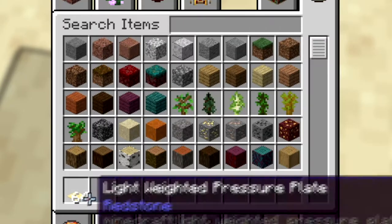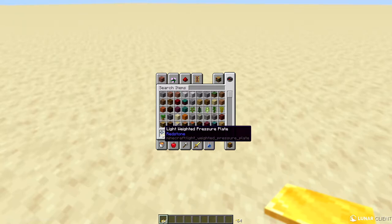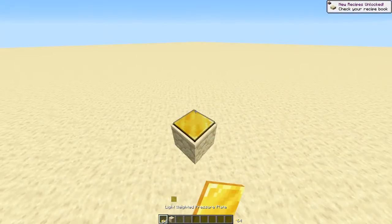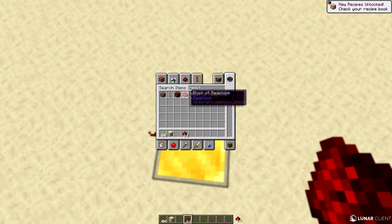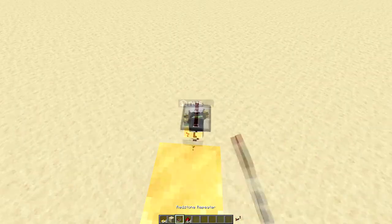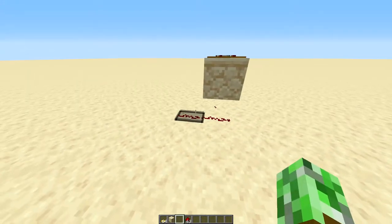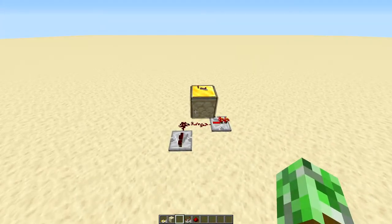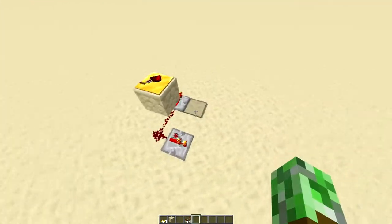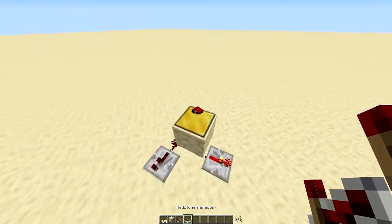No offense, but as you can see, this golden pressure plate — so shiny — has a name called 'light weighted pressure plate.' So if you stand on this, there is one redstone pulse, as you can see. And when two people stand on it, as you can see — one person, two players — this repeater is on.